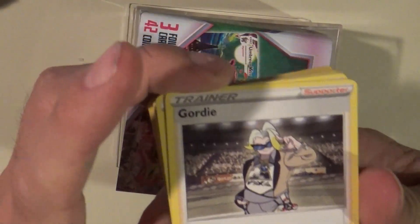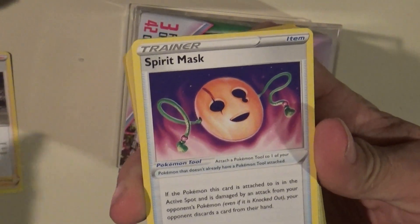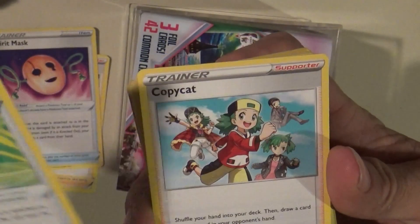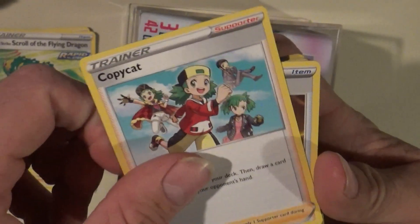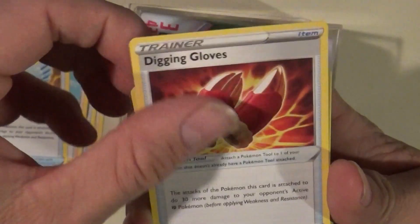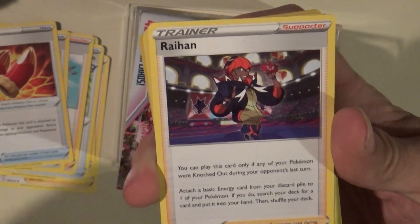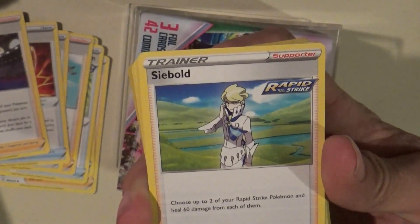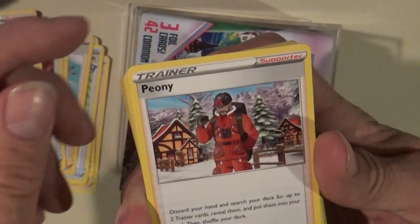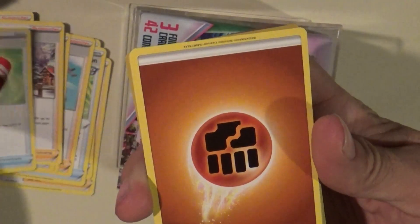We got Gordy, Spirit Mask, Scroll of the Flying Dragon, Copycat, Rubber Gloves, Digging Gloves. That's the one that I'm going to be having difficulty pronouncing — Raihan, I guess. Side Bolt, Side Bolt, Peony, Switching Cups — that one's upside down.